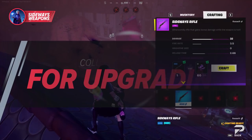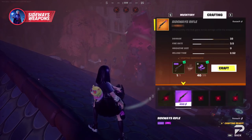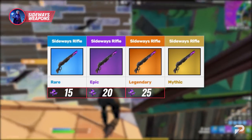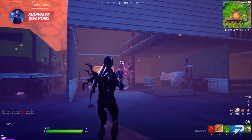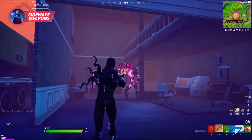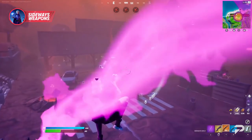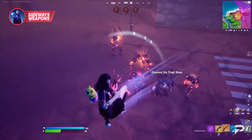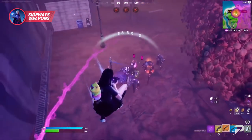Seeing how powerful these weapons can be, our next questions are: what do I need to upgrade them and how much? We've taken the time to break it down for you. Starting with the most common drop being green rarity: 15 monster parts to upgrade to blue, 20 for purple, 25 for gold, and 50 for mythic. Monsters will drop either three or five parts depending on how powerful an enemy is — you can tell the difference by the size of the monsters. They will also commonly drop ammunition and fill up your shield bars, so don't be afraid to use your ammo when taking them down.